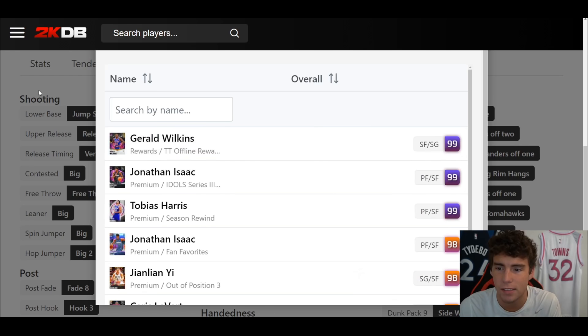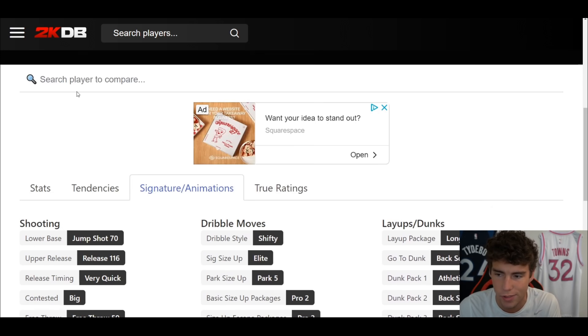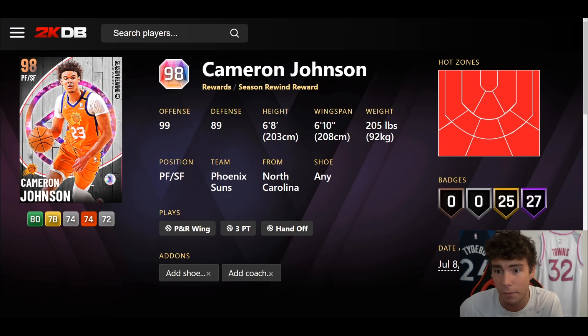Cam Johnson is not the best card in the game, but he's solid. Jump shot 70, shifty, jump stop Pro 2, size escape Pro 3 movement. Is he above average at small forward for today's game? No. But if you're a big Cam Johnson fan, you can put him on the court and get away with it. The problem is he doesn't have any Hall of Fame defensive badges.